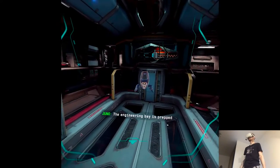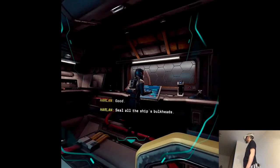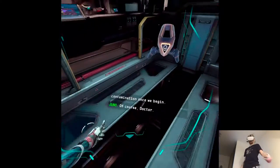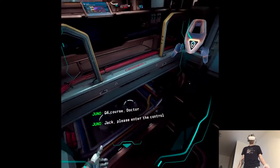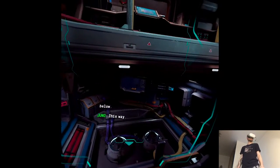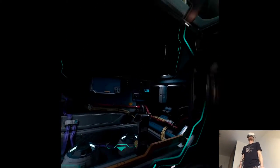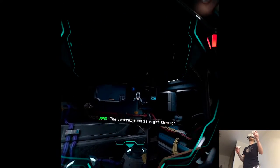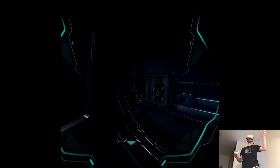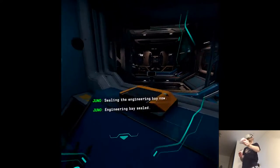The engineering bay is prepped and ready. Seal all the ship's bulkheads — we cannot risk any accidental contamination. One second. Of course, doctor. Jack, please enter the control room and the engineering bay below. The control room is right through this door. Engineering bay sealed.